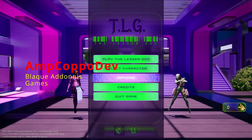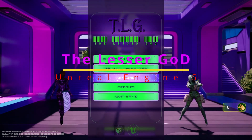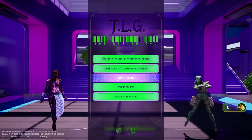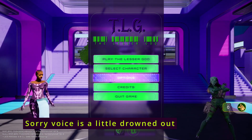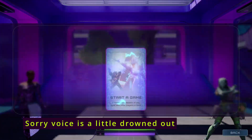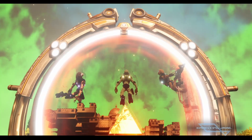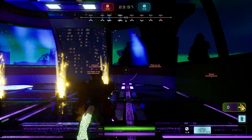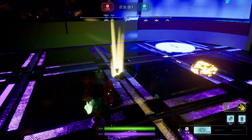What's happening everybody, AmpCapo here at Black Adonis Games. We are inside the Lesser God Lyra starter game in Unreal Engine 5. Got a big surprise today — lots going on, but really two main things I've been working on. First, I want to thank all the people who have been subscribing — we are at 917, almost to the 1000 mark, which is amazing.